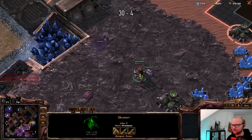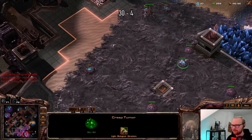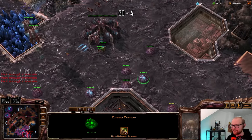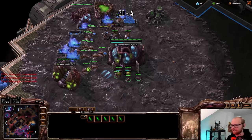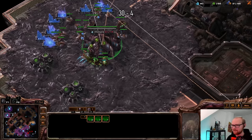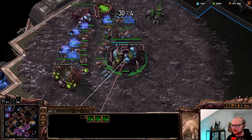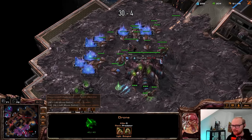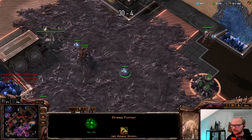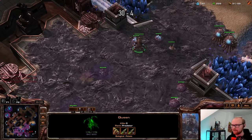I need to keep spreading creep towards my own base. Maybe pop some tumors on this base for example. The amount of creep tumors I have is just insane. Oh, this base is already fully saturated — that's nice. Let me get my melee upgrades as well. I think this might be the kind of game where I should go for two-base mutalisks perhaps. Let's try to get this base down.